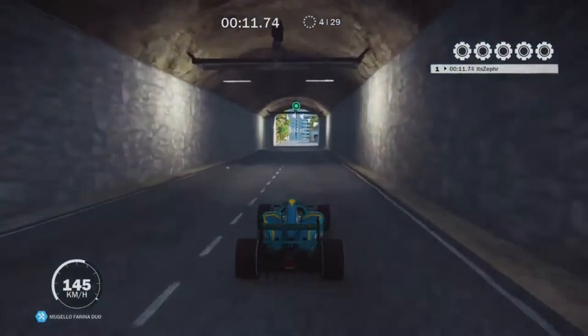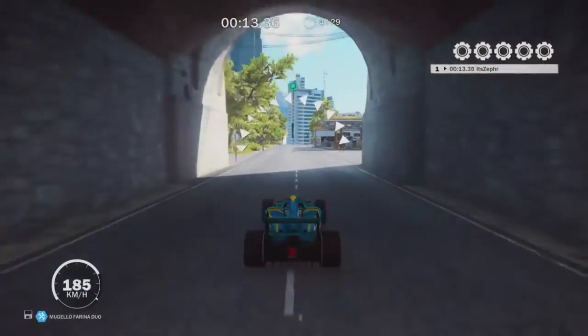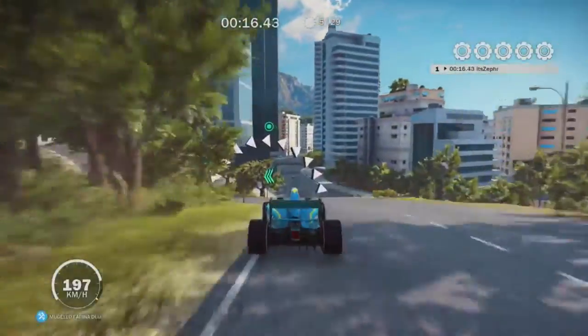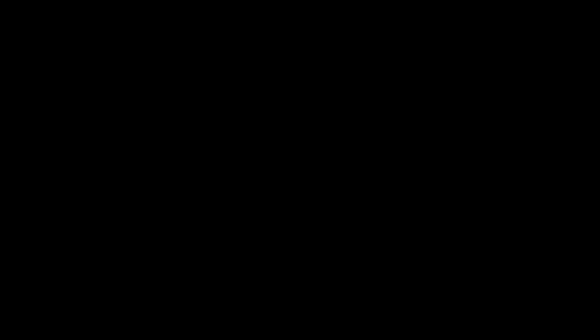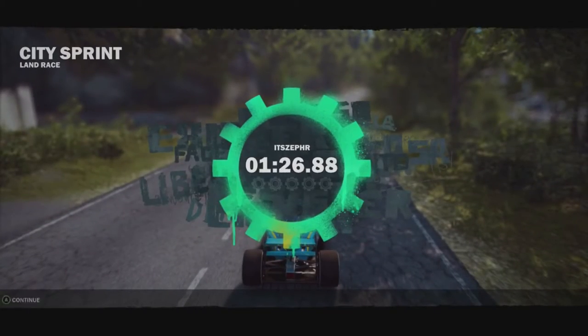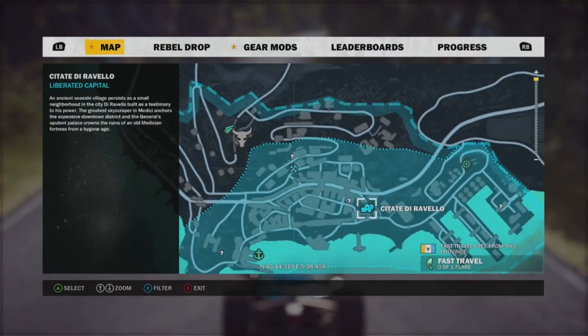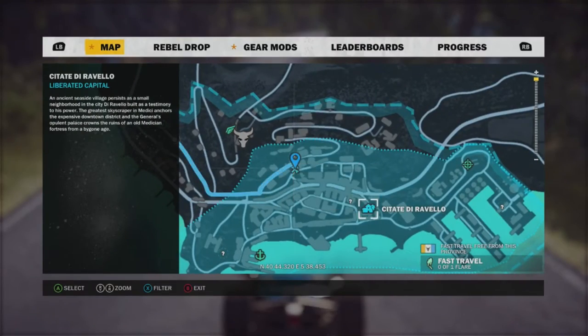What you do is you complete this race, or you can just move an inch through the checkpoint and then just exit — then you'll have it. But I just did the full race to get the gears. Once you've done that you'll back out of that little menu and you'll still have the car.